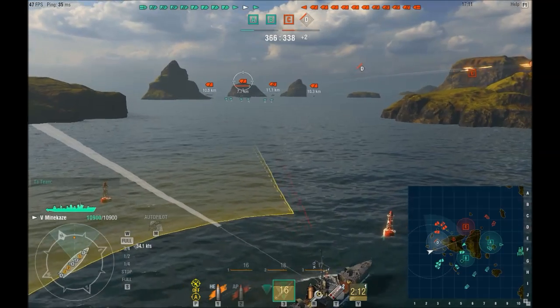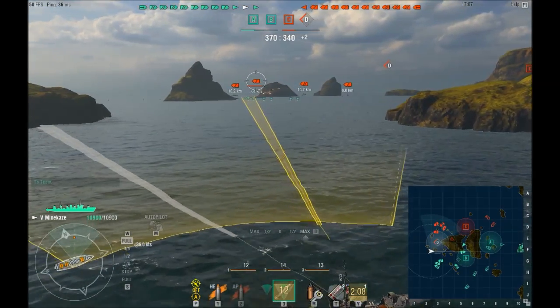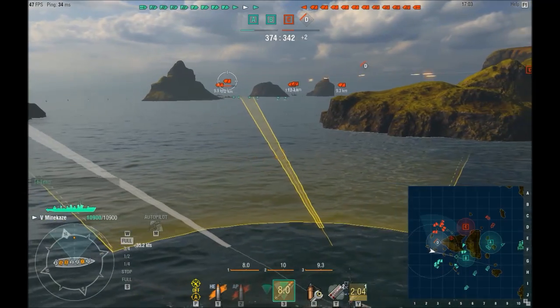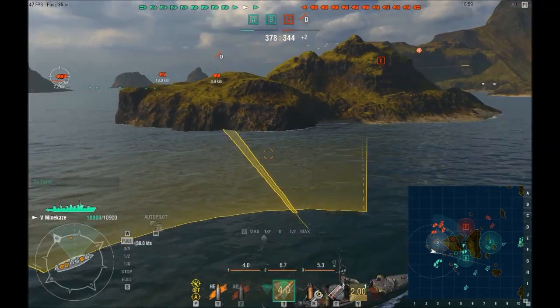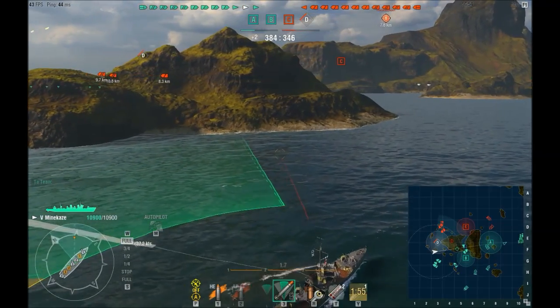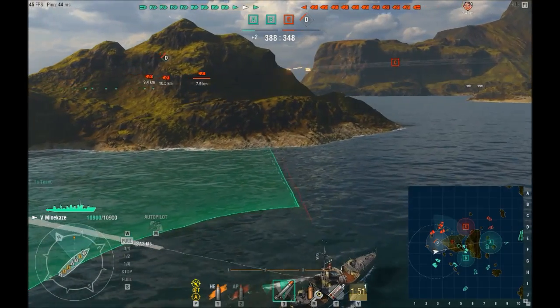If an enemy ship is sailing away from you and you have, say, a 10km torpedo range but he's at 8km when you launch — even though he's within the 10km range — by the time the torpedoes get to target he won't be anymore. So don't bother launching at a ship that's steaming away from you; it'll just be out of your torpedo range.